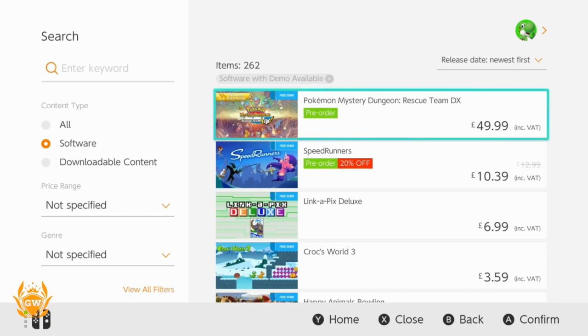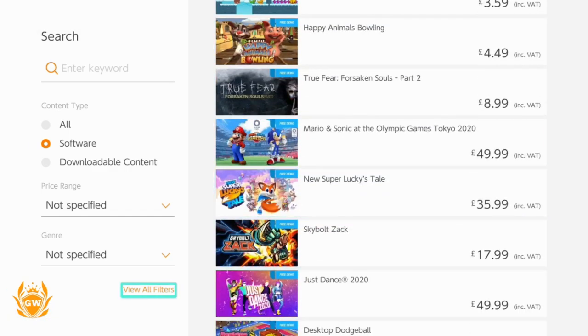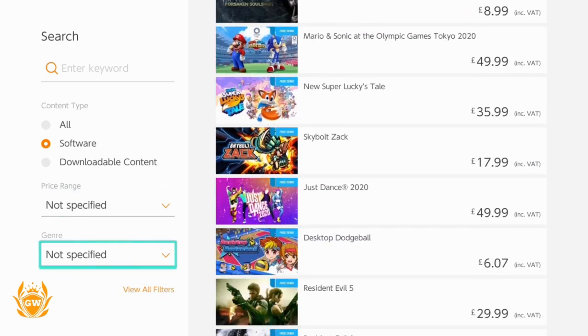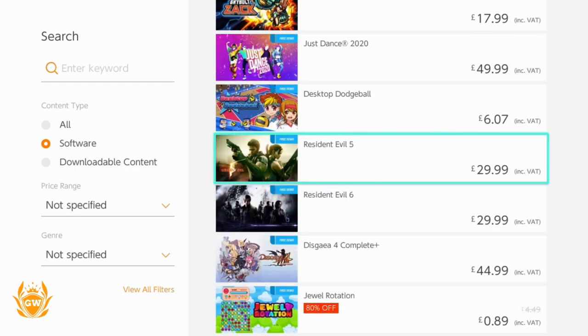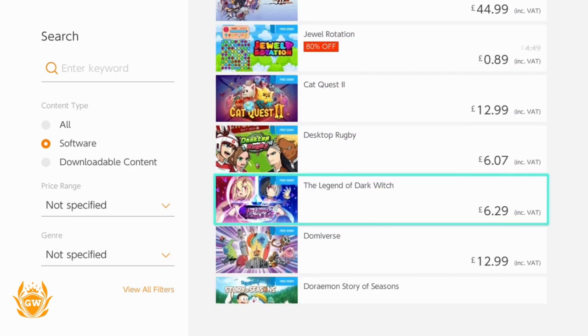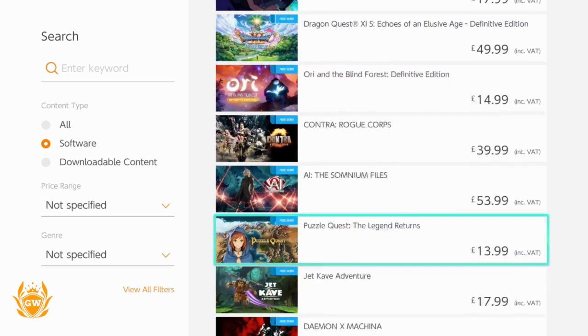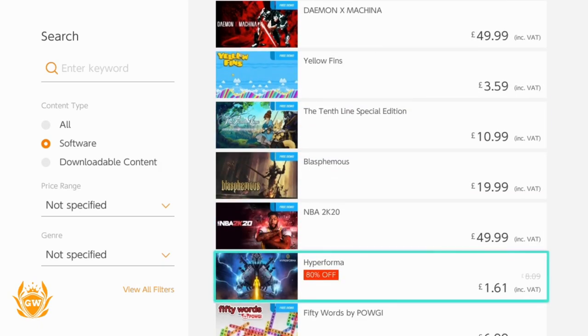Hopefully you found this video useful. If you have any other Switch questions or things you'd like to find out, let me know by leaving a comment down below. Super Lucky's Tail has finished downloading so I'm going to go play that. Check out all these demos — some good ones I can definitely recommend are Mario and Sonic at the Olympic Games, it's good fun. You've also got Resident Evil 5 and 6 in there. There's absolutely loads, you can look through all of these to your heart's content and just download them all and have a whole bunch of fun.